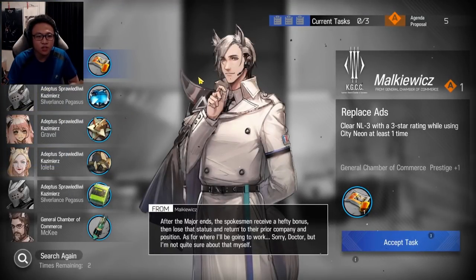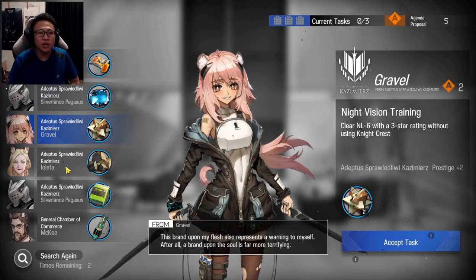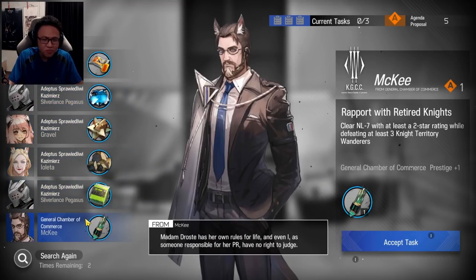Click on the agenda proposals and you'll see personal missions you can choose to complete, with a variety of materials as rewards. What material should you choose? That choice is on you — pick the materials you specifically need. I personally go for materials that are hard to get in the game, like the pink crystals and that blue material. There are 6 missions to choose from, but if it doesn't show the materials you want, you can click 'search again.'